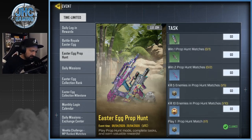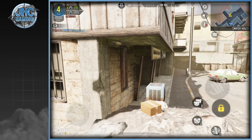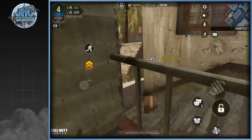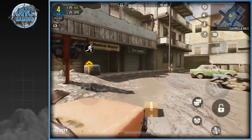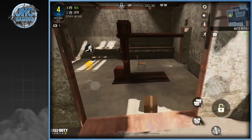The Prop Hunt event is back, and the best reward is a rare BK-57 Cubic Illusion — a good weapon this season with a very nice skin. All you need to do is win two games of Prop Hunt. However, Prop Hunt is long and boring — my least favorite game mode. You also need 10 kills for the daily coins, which I might skip. I got fourth place in one game and only one kill — I just don't enjoy it.